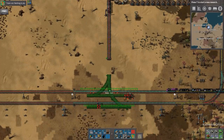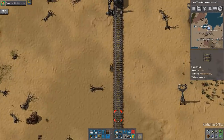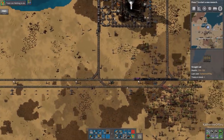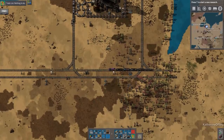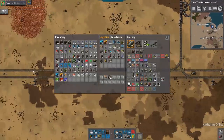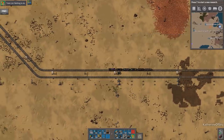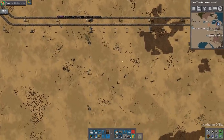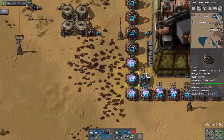Very nice — rails out, there we go. And I will put another signal at the head of this thing so that trains can get out of here. I think we're pretty good with this. So we'll sit that train there for a bit and we will move onward. Anything else we need here? I think we're pretty good to go, but we're going to need to have some other stuff going on. Let's see — light oil to solid fuel. This guy is going to need a train. Oh, I forgot to put these beacons down here. Oh dear, I completely forgot about that.